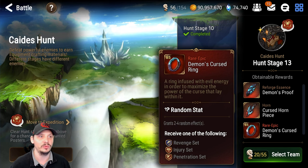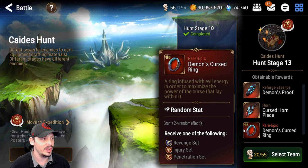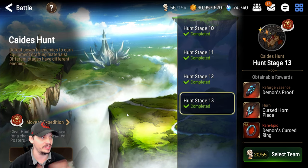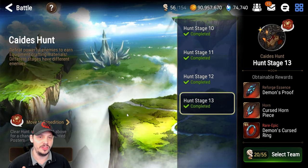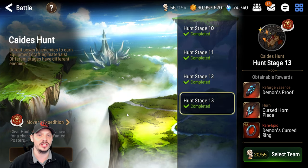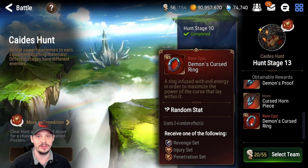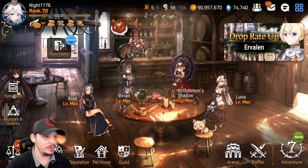Realistically you've got three out of three good sets here that can be used on a bunch of different units. Now I do need to say that it is March 10th, 2022, and as of right now there is a balance patch coming in the future that Smilegate Super Creative has announced — they're going to be doing some tweaks to gear. So we may end up having more sets or balance changes, but as of right now revenge, injury, and pen are the only things coming out of Katie's.